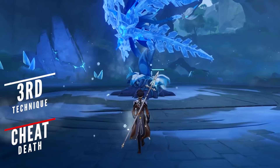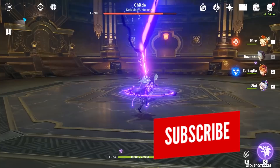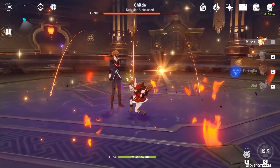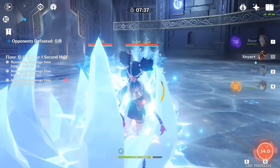Keeping yourself alive usually comes in the form of healing and shields, but one good way to stay away from trouble is by using invincibility frames — or simply iframes. The best way to learn how to use iframes is by utilizing your elemental bursts, especially ones that have long animations. For example, during Childe's boss fight he will place a mark on you and then perform an unavoidable ultimate attack, which can actually be evaded if you trigger your elemental burst animation, resulting in Childe making a fool of himself.